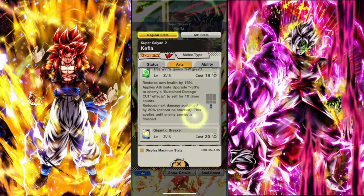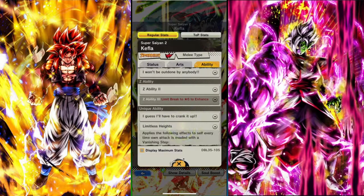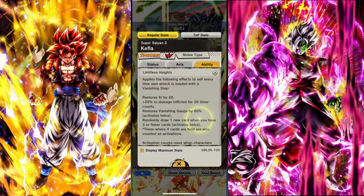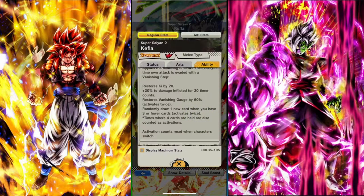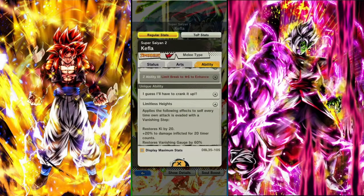Her green card heals her, which is pretty impressive, and she has some very good abilities. She's a little bit unique because all of her ability only activates when somebody evades your attack. So you really want to make people vanish when you're her — you want to attack first.